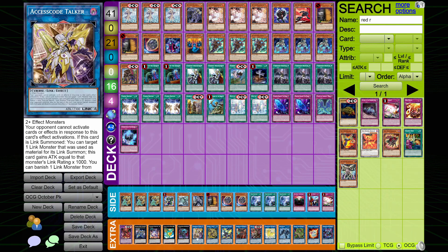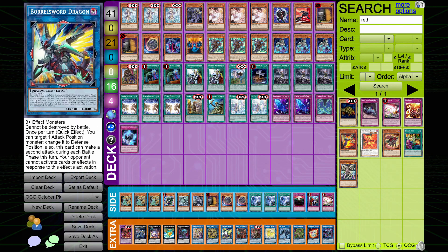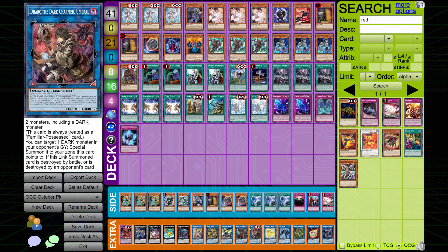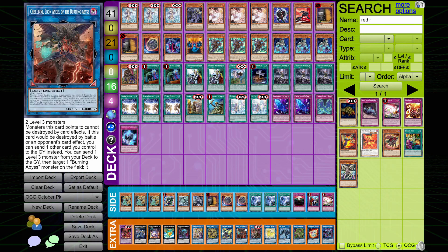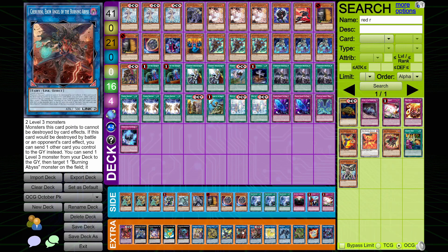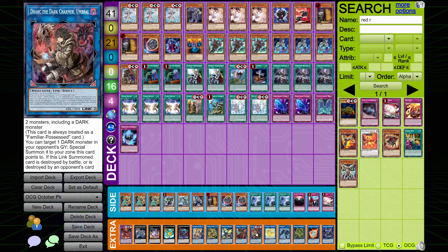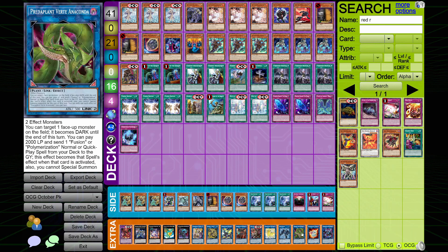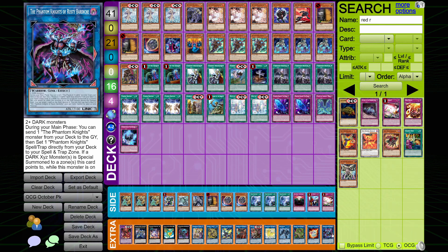Then we go into our Link Monsters. We've got one Access Code to push for game along with a Boral Sword, so you have the option of going both routes. One copy of Dagda for our play that we'll go through in a second. Then we've got one copy of Dark Charmer — the new Dark Charmer coming in quite interestingly. It's just a free Link 2 you can go into instead of Cherubini, and then you can special summon from your opponent's Extra Deck if they've dropped a Dark in their graveyard. In the mirror match this would be absolutely insane, which is the reason why they're all going to be playing this. Then we have one Unicorn going into our Access Code, one copy of Link Spider, one copy of Vertae, one Al Mirage, and one Rusty Bardish.